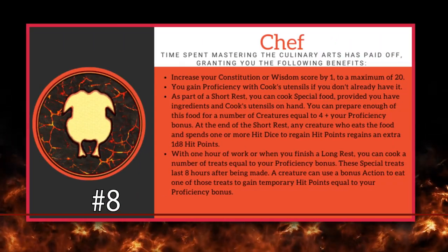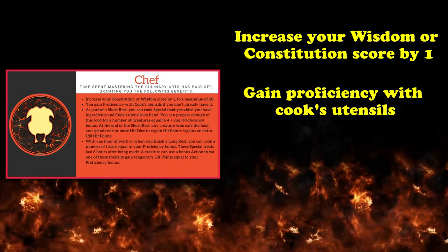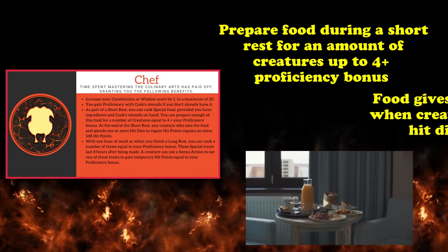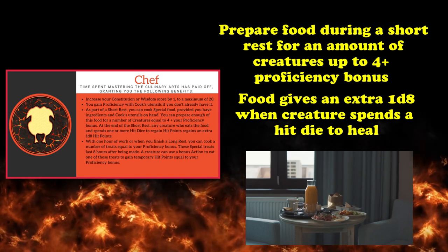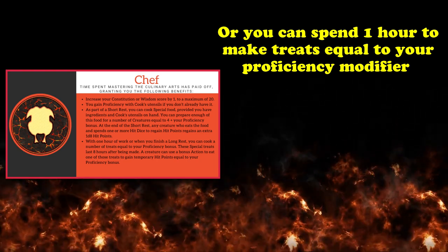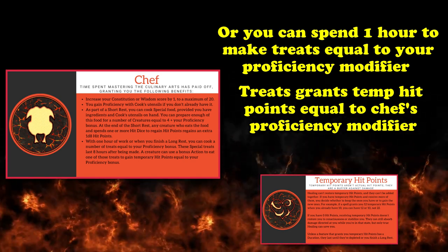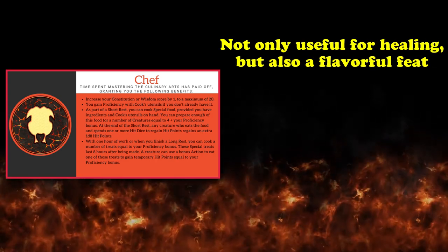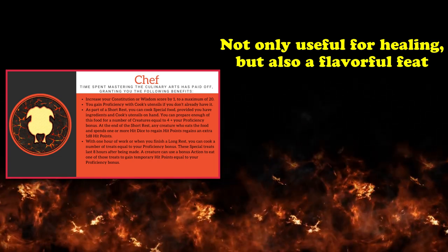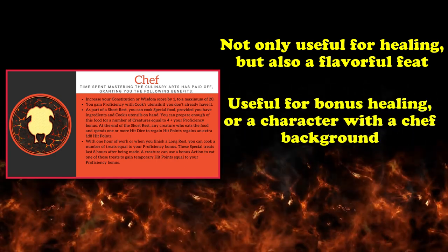At number 8, we have the Chef feat. This feat allows you to increase your Wisdom or Constitution score by 1 to a maximum of 20, while also granting you proficiency with cook's utensils if you don't have it already. As part of a short rest, you can prepare food for a number of creatures equal to 4 plus your proficiency bonus, that grants your party an extra 1d8 of healing whenever a creature you provided a meal for spends 1 or more hit dice to regain hit points. And with 1 hour of work, or whenever you finish a long rest, you can cook a number of treats equal to your proficiency bonus that, when consumed as a bonus action, grants that creature temporary hit points equal to your proficiency bonus, allowing them to have a small buffer of health at the start of the day. This feat doubles as both a flavor feat as well as a generally useful one by giving your party members a temporary benefit, as well as some extra healing during short rests.